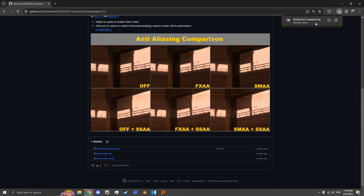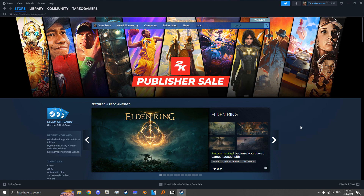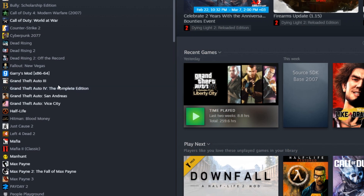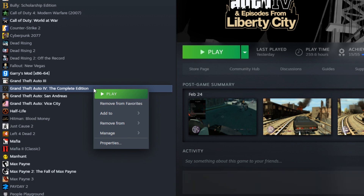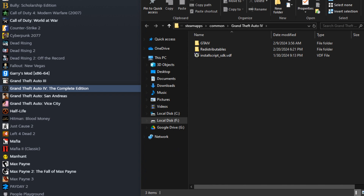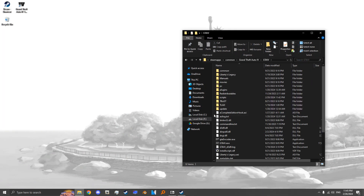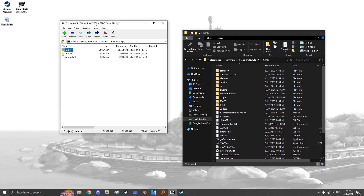After it's done, open it with 7-Zip or WinRAR. Now you'll need to find where you installed GTA 4. If you have the game on Steam, go to the Library tab, right-click on the game, go to Manage, and then Browse Local Files. Now you've found the root folder — simply drag and drop the files from Fusion Fix onto the game's root folder, and that's it.